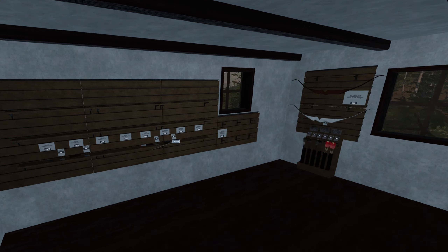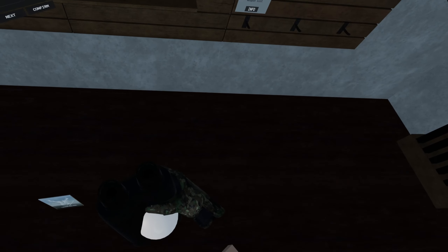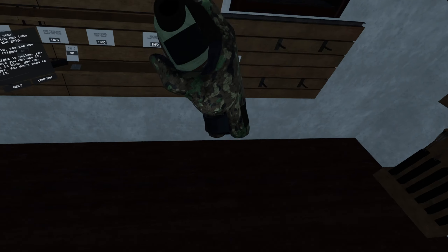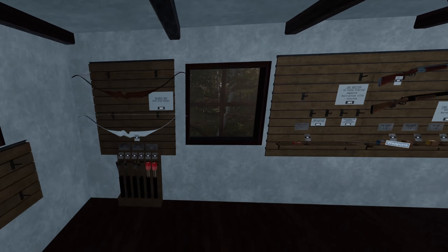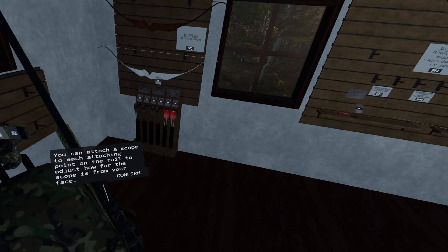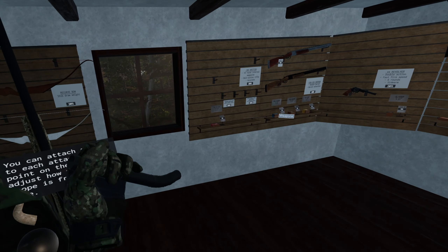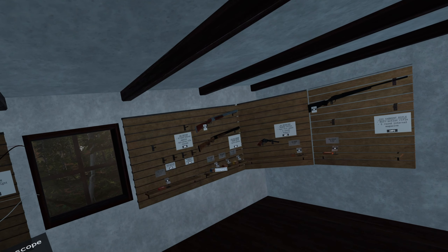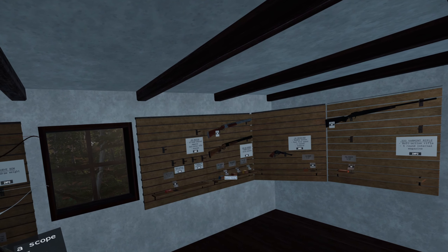Here's the shop. You can buy different items like binoculars to look through, or a rangefinder — with this you can see how far away something is, which is really important. There are different kinds of whistles, a wind indicator, and different callers. You have a backpack where you can store one rifle and you have another rifle on your shoulder. In the backpack I have two callers. Bringing one to your mouth uses it, and you can whistle.